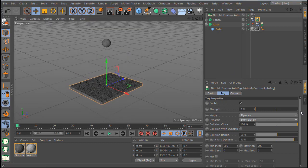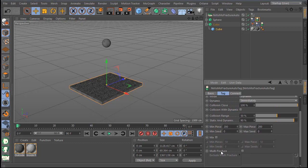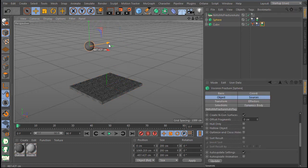The next new option I have here is multi-fraxu. When I enable the multi-fraxu on the cube, I can now make multi-fraxu — meaning I can use multi-objects. So I can place one sphere here and one sphere here, for example. Then I hit play.